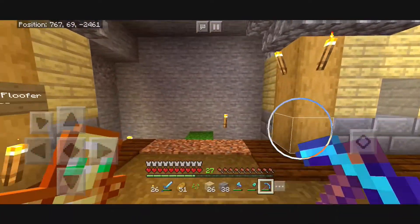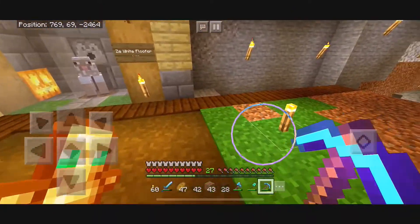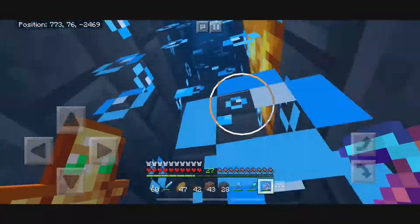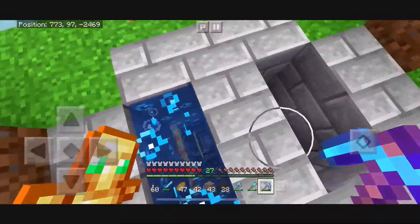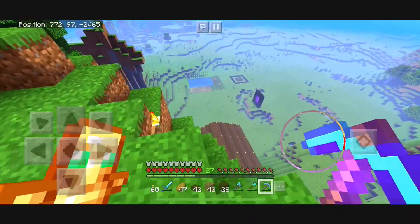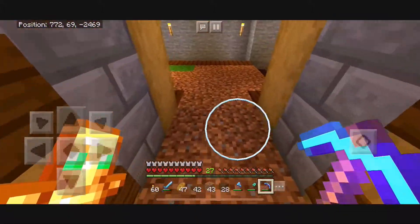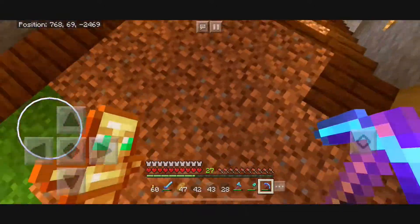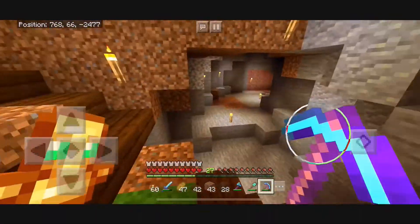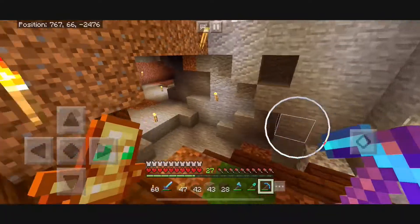I'm going to dig this out a bit more and come back with a progress update. I've done a bit of work on the hallway. I decided this would be a great spot to put an elevator up to the surface instead of that little hole with the ladder, because I'm not the biggest fan of ladders. I also had to start a little pumpkin farm so I could get the pumpkins. I started going down here and, to be completely honest, I forgot this cave was in here.